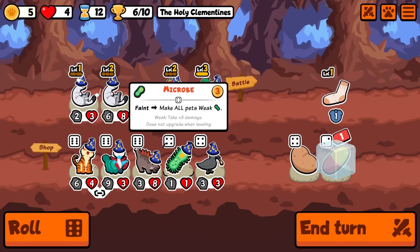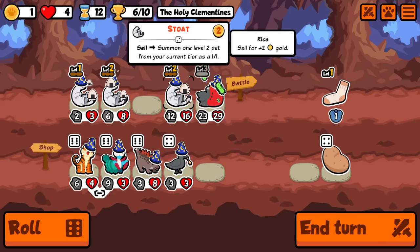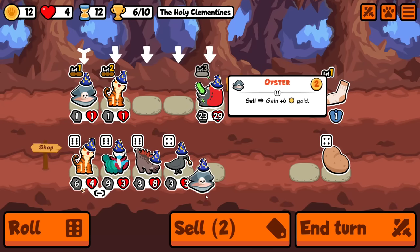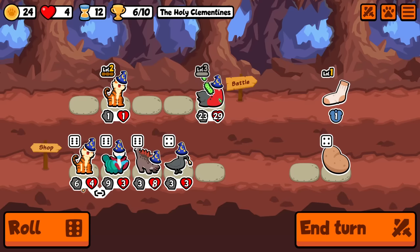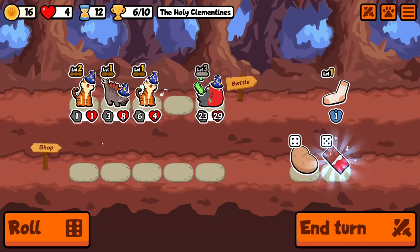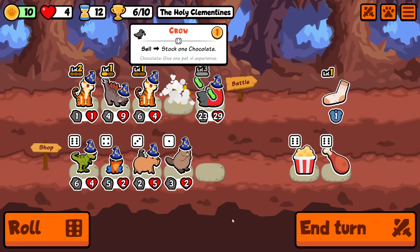We get very fortunate — we get crow, microbe, and stego in the shop. So now we can actually go for it: pill the microbe. I've been pilling a lot of microbes lately, but now the level three frigate bird gives rice to everything and we can triple sell. We actually get level two oyster and level one, which is very similar to one of the golden pack runs I did where I ended up selling a stoat and got oyster.